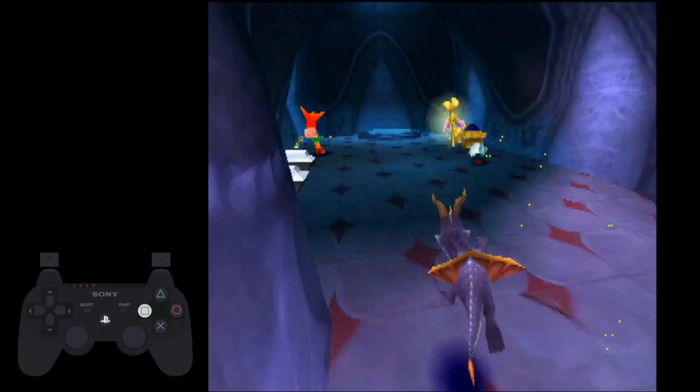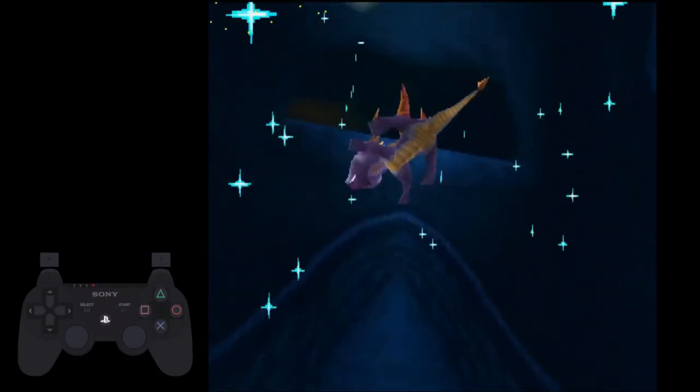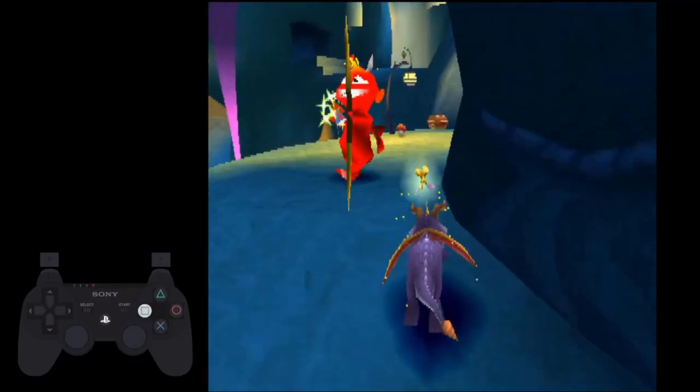You can ignore this turtle and continue to the whirlwind. I try to stay to the right when passing this cube — it's a little bit faster than going to the left and I never get hit going this way.